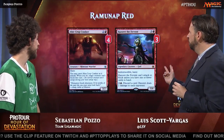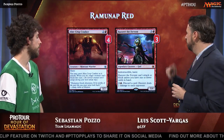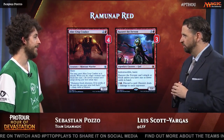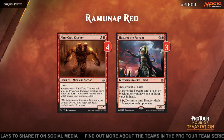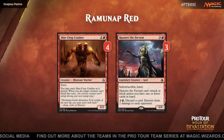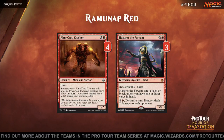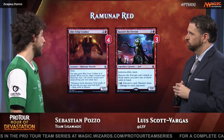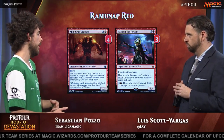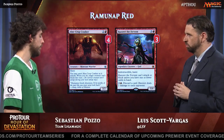Moving on up the curve, we've got On-Crop Krasher at three and Hazoret the Fervent at four. These are the real deal. Sometimes on an empty board it's just attack for three and you cannot have a blocker next turn and it's too much damage. And then Hazoret, unanswered, it's just a good game most of the time. It's also a card that when you're behind against other creature decks with more powerful creatures, it's a perfect blocker that allows you to burn them out.